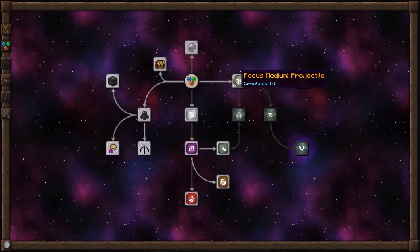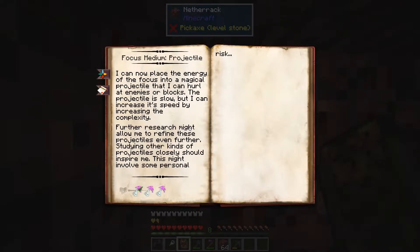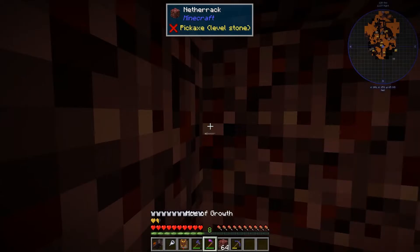Let's keep working on the focus medium projectiles so we can actually throw these spell effects at people. To do that, we'll need a therian-omancy and some modus. But more than that, we have to do some research. We need to know about all kinds of projectiles — the regular kind, in other words get shot by an arrow; the fire kind, get shot by a fireball like from a ghast or from a blaze; and a sneaky projectile, which we'll look at in a minute.